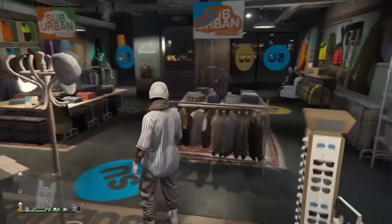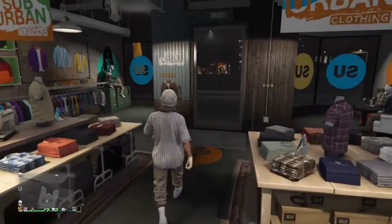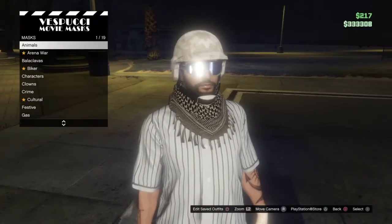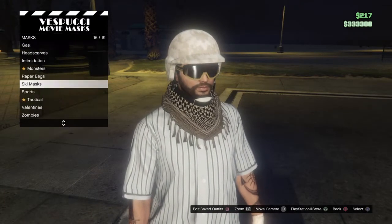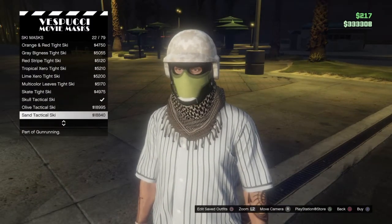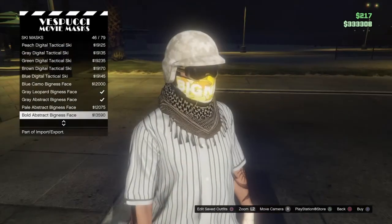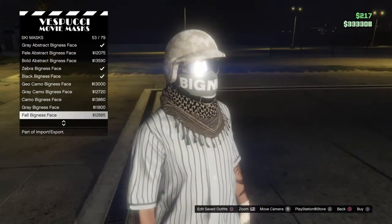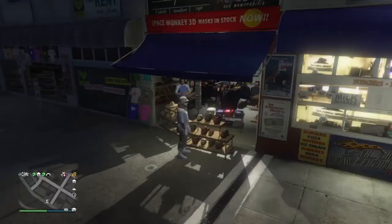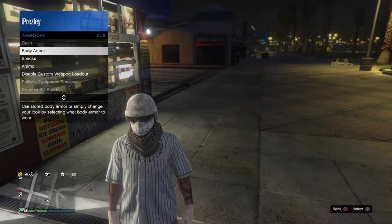Now go over to the mask shop — it's over here. Once you're at the mask shop, go over to masks, then go to ski masks. You're going to want to purchase the one called Fall Weakness Space — it's number 57 out of 79. Purchase that.